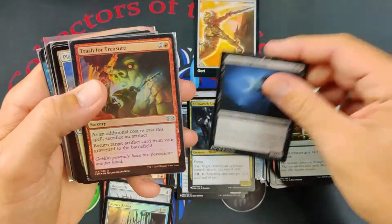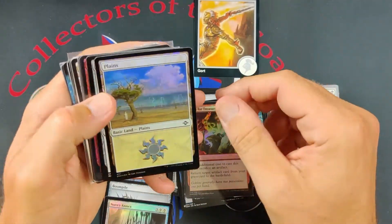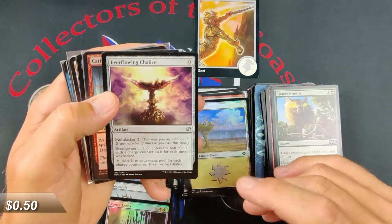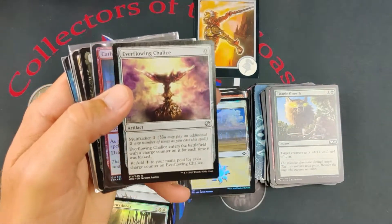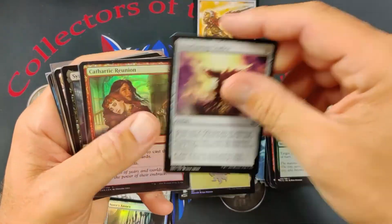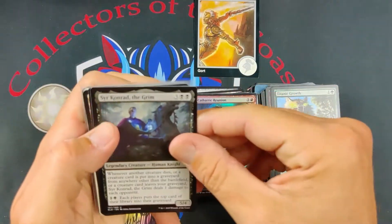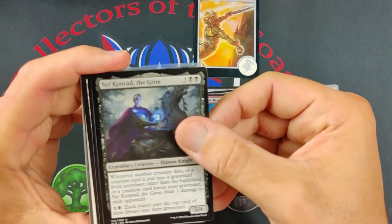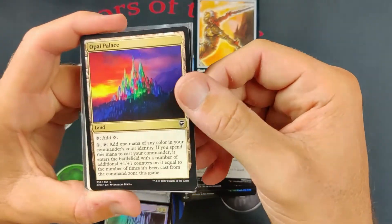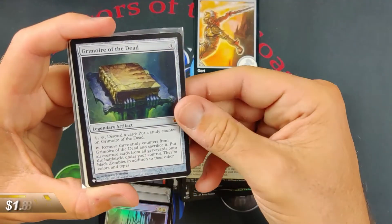We got a Vampire Nighthawk — nice playable Uncommon. Got a Foil Trash for Treasure from the old Double Masters. A Foil Land from Modern Horizons 2. The Everflowing Chalice — this is from Modern Masters, really nice. Cathartic Reunion Foil. We got Sir Konrad the Grim from Throne of Eldraine. Got an Agonizing Remorse. Got an Opal Palace — just a playable Common Land from Commander Legends.